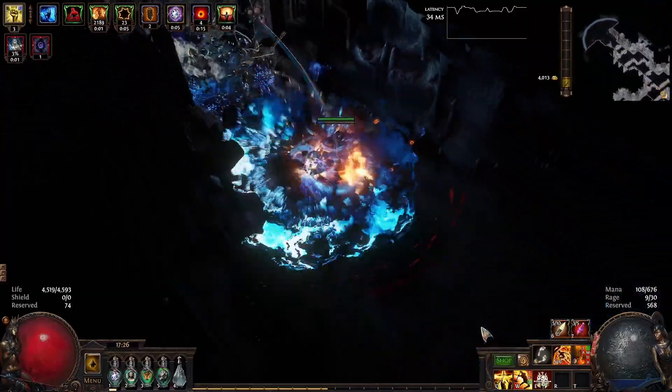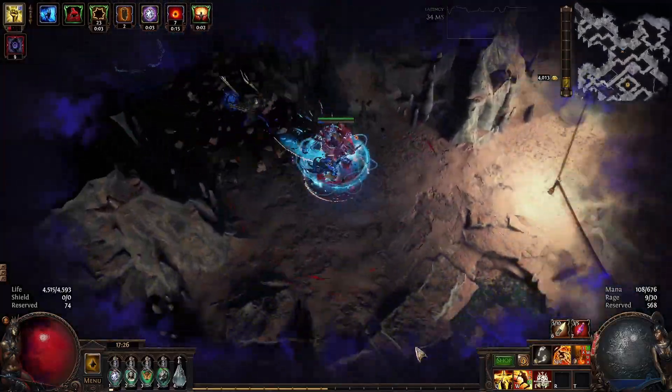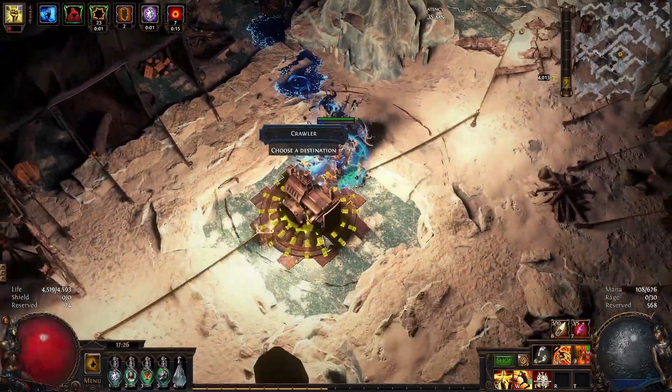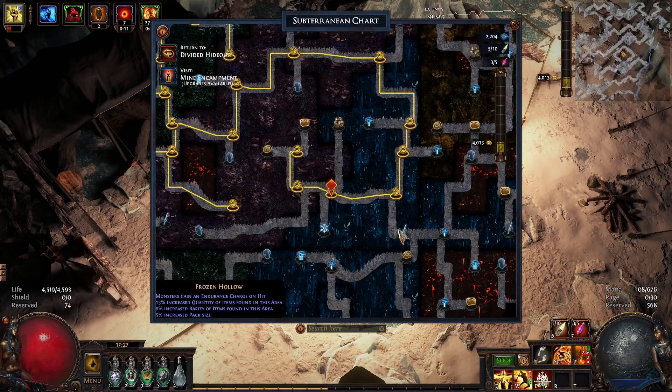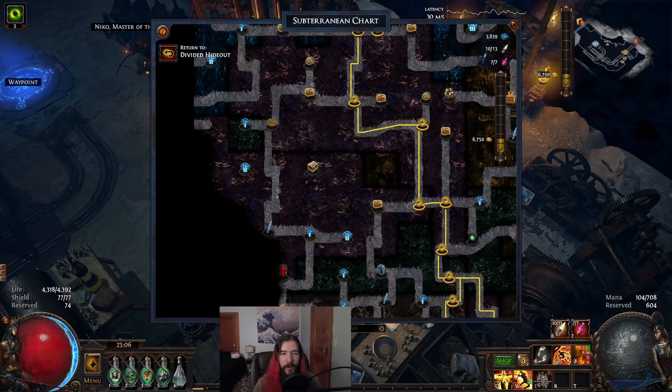Simply blow up the wall and run back to the cart. When you open up the map again, you should see a new pathway leading from your current location to the node you were trying to reach. Note that the breakable walls in some of these pathways are hidden pretty far in the dark, so make sure to level up your darkness resistance and bring flares if you don't want to die to damage over time or invulnerable monsters.